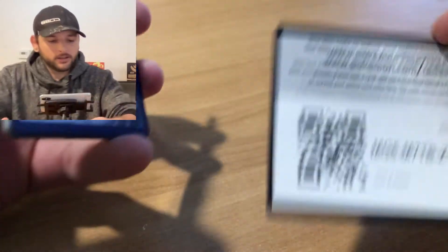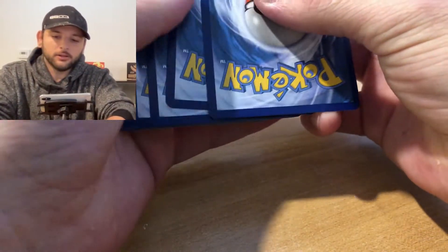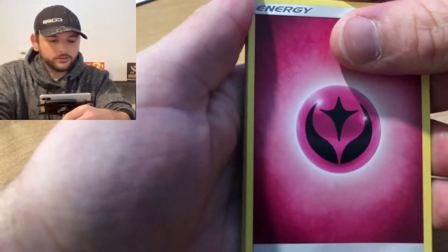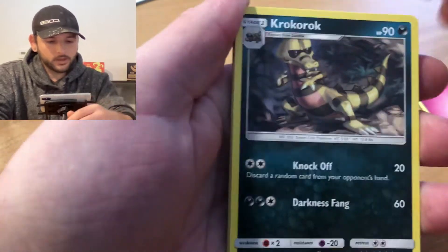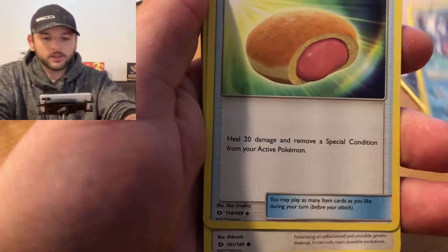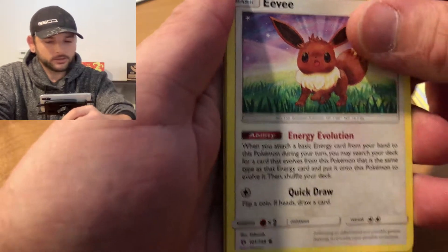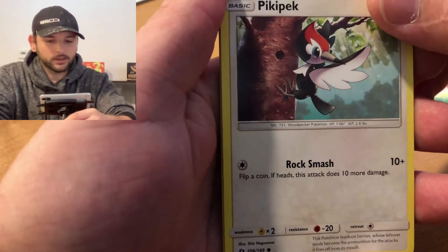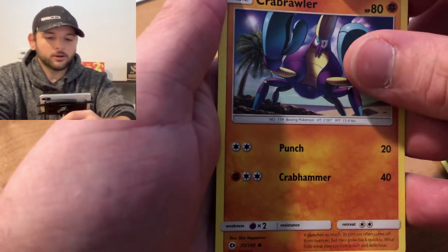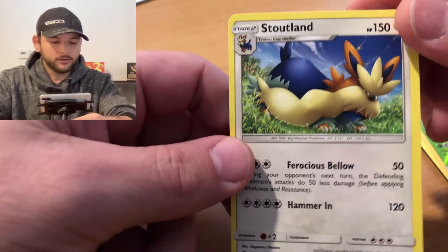We've got a code card for you guys. From the back we've got Fairy Energy, a Krokrok, a Brione, a Bewear, a Meloetta, an Eevee - wow, that's a weird looking Eevee, looks kind of alien-like - a Pikipek, an Alolan Meowth, Sandile, Crabrawler, Tsareena, and Stoutland non-holo.